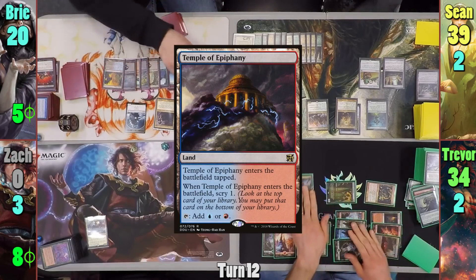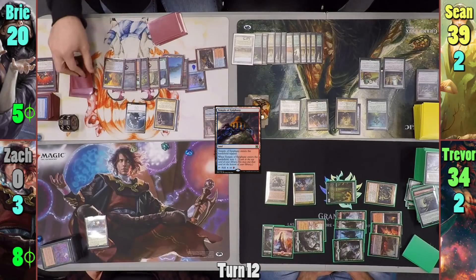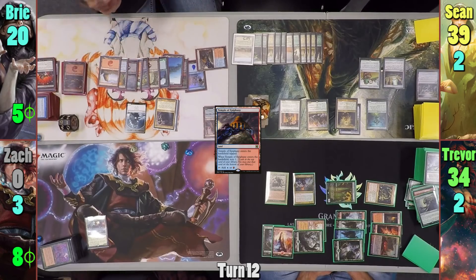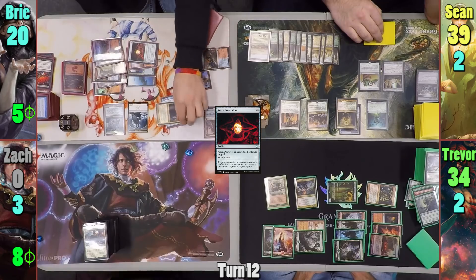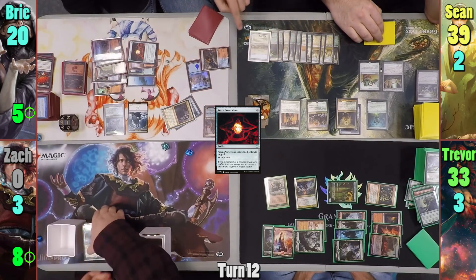Bree plays a Temple of Epiphany off the top of her library, scrying one and bottoming it. She plays a Mountain and reveals another Mountain off the top. Her library is now much smaller than her exile, which amuses the commentator greatly. She casts Rexiel of the Risen Deep and follows up with a Worn Power Stone. Moving to combat, Jaleba finds her way at Trevor once more, dealing one and landing her Copied Stolen Identity.